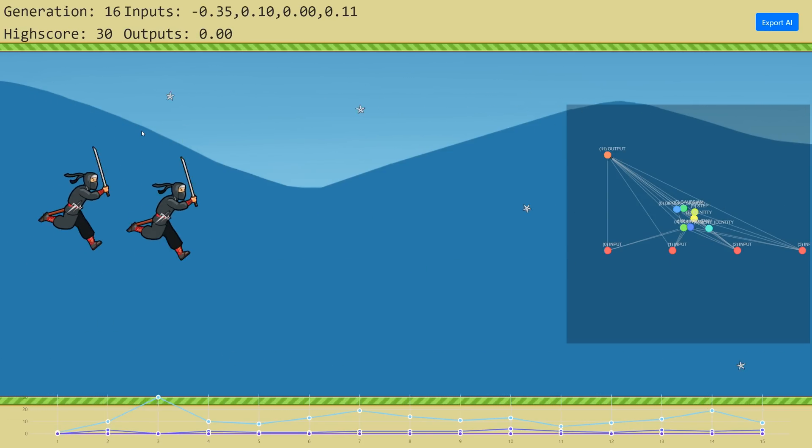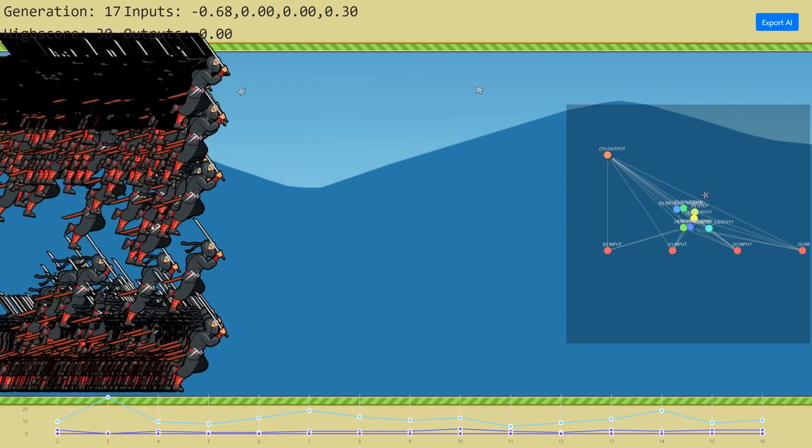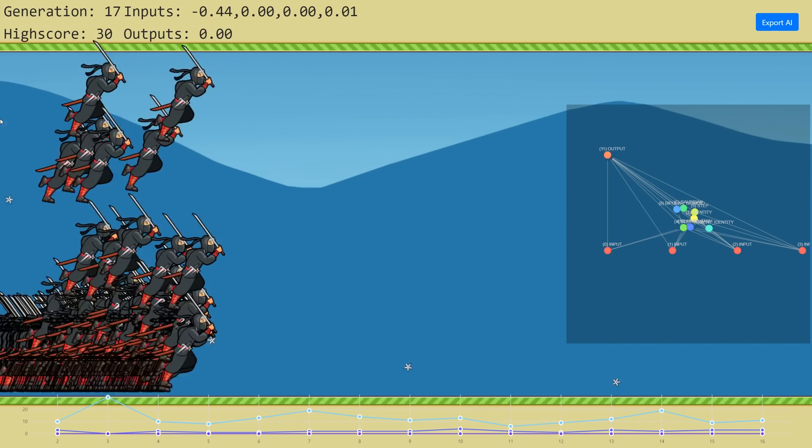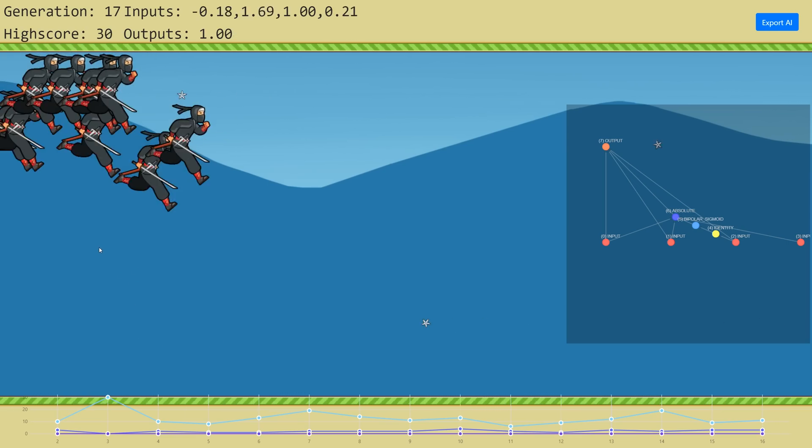These guys get one point for every ninja star that gets passed. So what we're going to do is leave these guys to train for a bit — put it on really fast — and we'll come back and see what's happened. So sit back, relax, and enjoy some AI training.